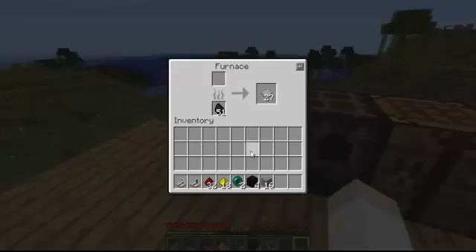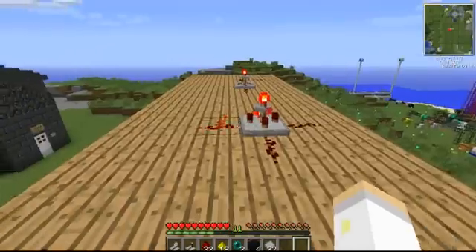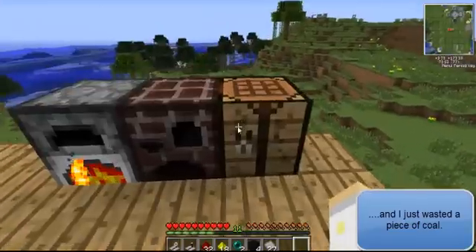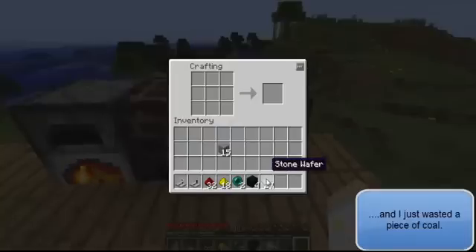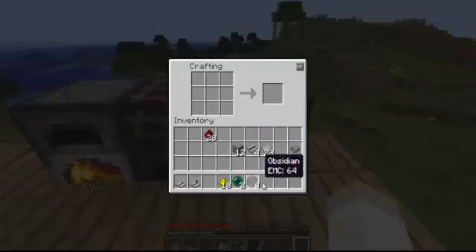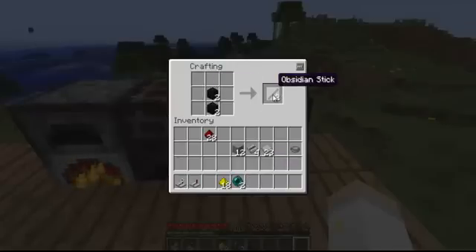To start off, we're going to need stone wafers. If you don't remember how to make those, you take a piece of stone and you put it in the furnace, as I did with the spinning Redstone thing mod. You take that and you're going to need to make four of them into stone wire, and you're also going to want to make a bowl out of stone.